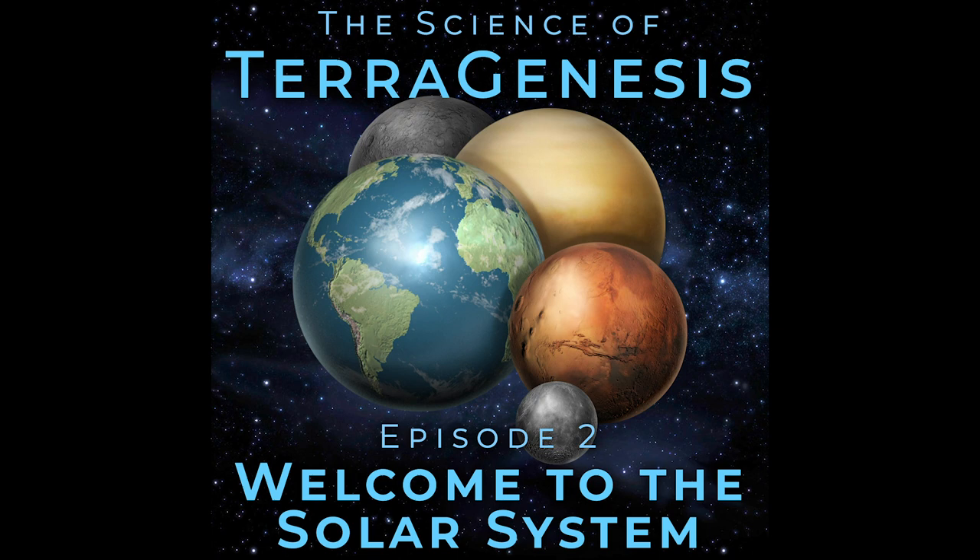Finally, the Moon and Mercury rounded out the original set of playable worlds. These are both gray rocks, fairly boring and distinguished mostly by their starting temperature — Mercury is hot, the Moon is cold. One of my favorite space facts of all time applies to Mercury, which is that it rotates at about the same rate as a brisk walk, so you could theoretically walk forever in the light of dawn on the surface of Mercury. But I have yet to figure out how to apply that to gameplay in TerraGenesis.